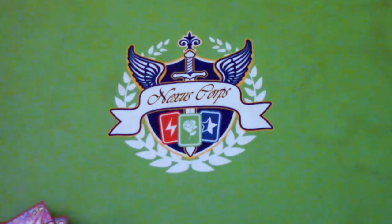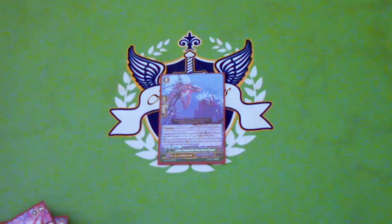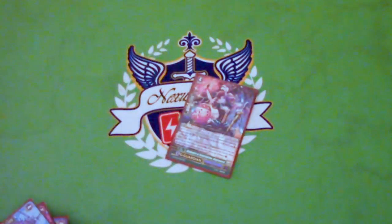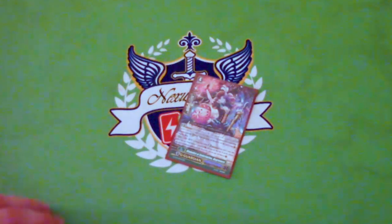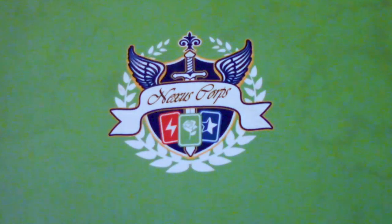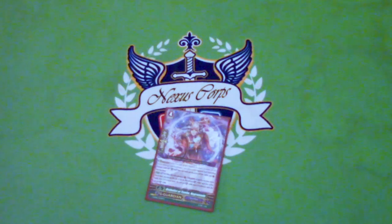G-Guards: you have Corpse Dragon — when you guard with him, you can mill two, he gets 5k shield. It's an early one and it's pretty fine. Negra Nora: GB1, flip a card face up in G-Zone, then call two things from drop of different grades. Call the heal, call a Grade 1 — that's 30k extra shield — or call a PG and use the PG. Negra Mode: Soul Blast, it's 5k for every five cards in your soul, up to 15k — good for emptying out your soul.